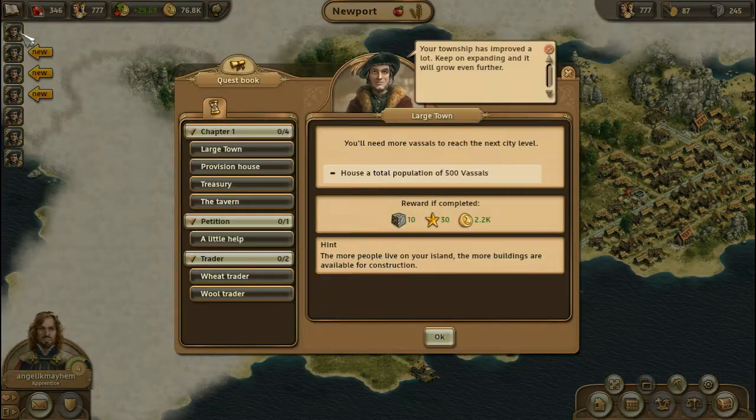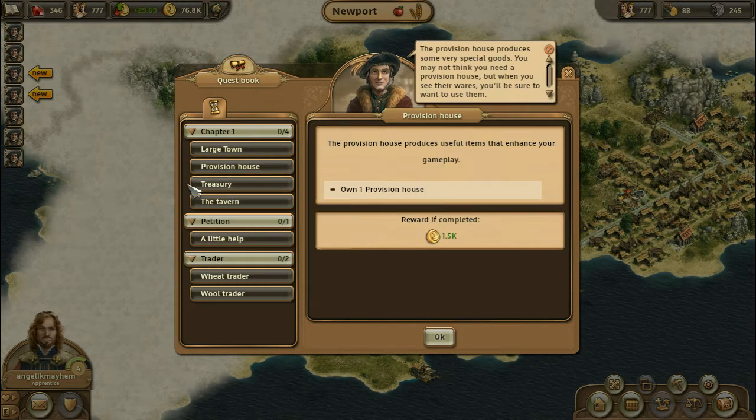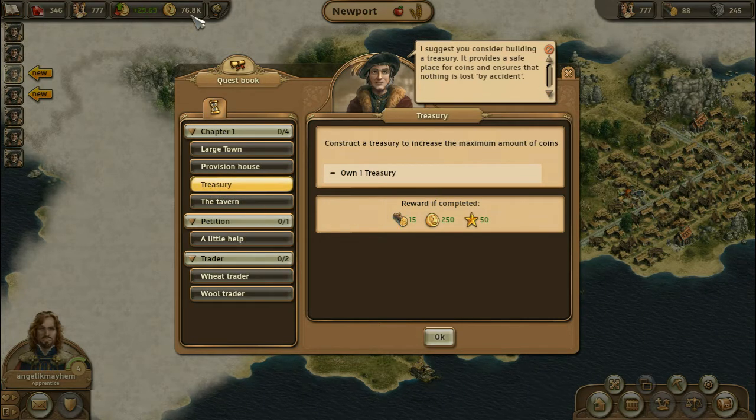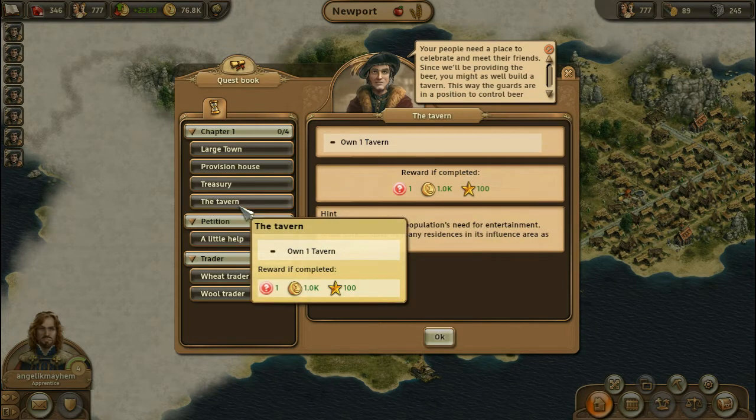Let's find out what we get here. Large Town — I need 500 vassals, that's our next mile marker. Provision House produces useful items that enhance your gameplay — own one provision house. Treasury — that sounds exciting, because that means I can own more than 100 gold, which has been a tricky limit in terms of being able to put down stone roads and things like that.